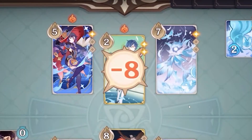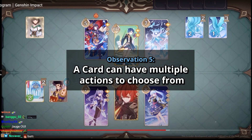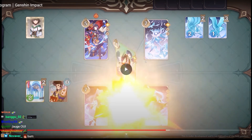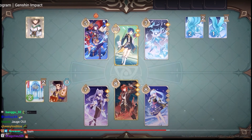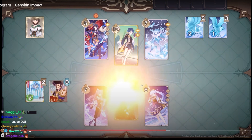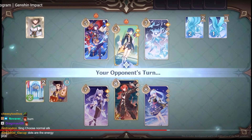8 damage? Is that like a burst or something? It looked like every character has different skills as well. Sing Chius uses a normal attack, and then the Luke uses an elemental burst. So there are probably multiple actions between the cards — you can probably do normal attack, skill, and burst, which means you have three available actions.